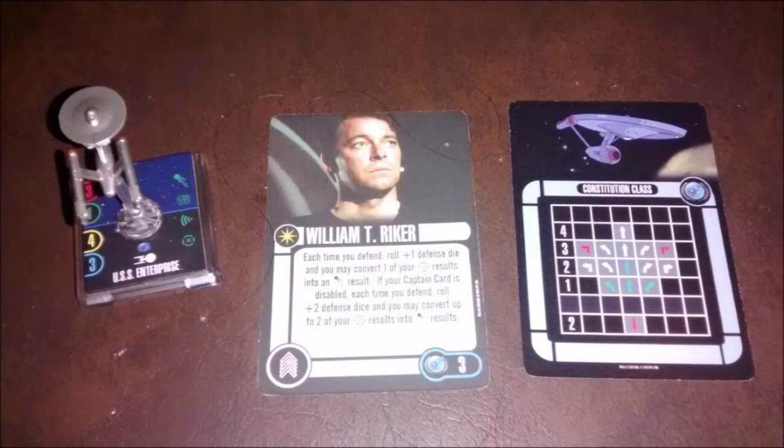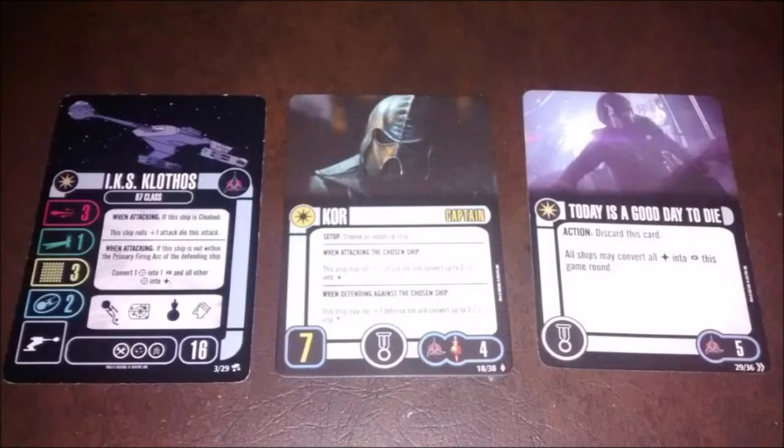On to the Klingons! We're flying D7s — only D7s. Those have a stat bar of 3-1-3-3, with two shields, except for generics which have one. They come in at 16 points for the Koloth, 18 for the Goroth, and 11 for the generic. When attacking, if this ship is cloaked, it rolls plus one attack dice, bringing it up to four. When attacking, if this ship is not within the primary firing arc of the defending ship, convert one battle stations into one critical and all other battle stations into hits. Who even needs secondary weapons with an ability like that? The upgrade bar is a tech, weapon, and crew.